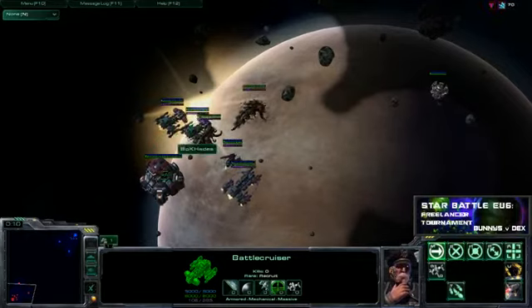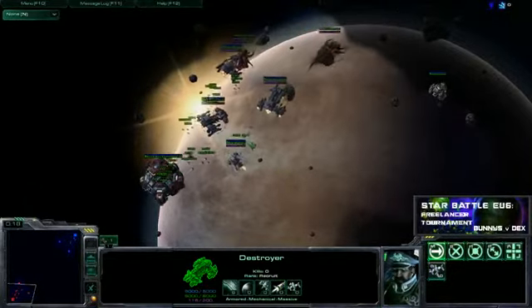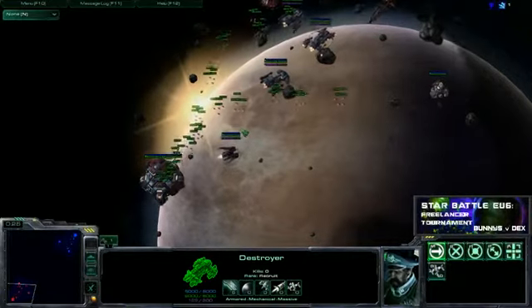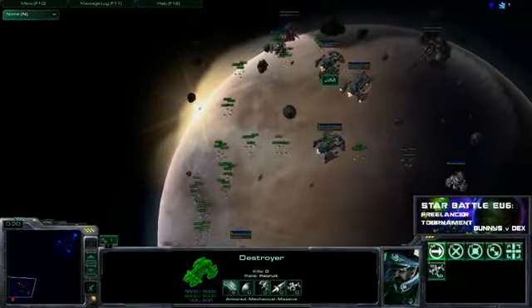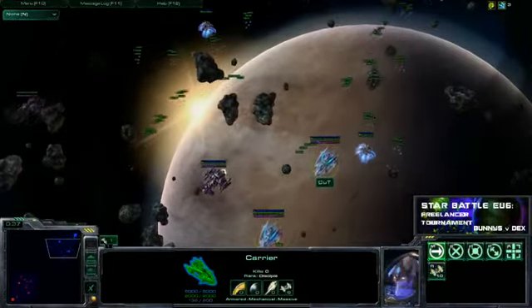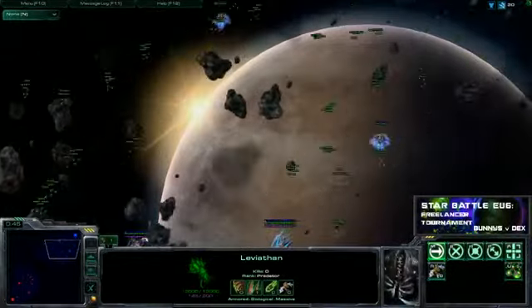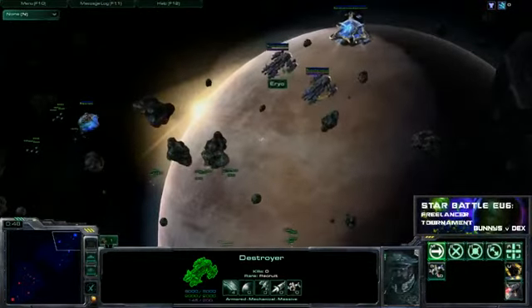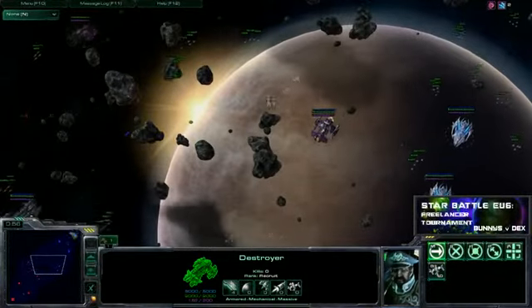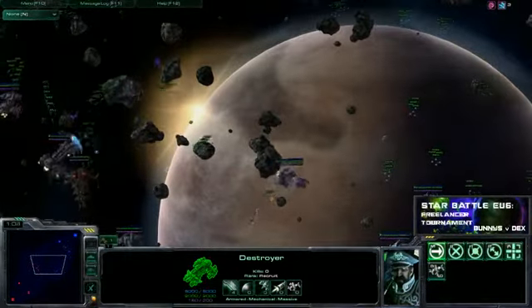In the Terran position: double battlecruiser, guardian, raven, and a destro. The team with the gem on it is the Space Bunnies, spawning at the bottom. At the top we have another double BC, six-carrier — wow, I'm casting a lot of these — pod, BC, constant mutation leviathan, and double destro. Lots of double BC and carrier these days.